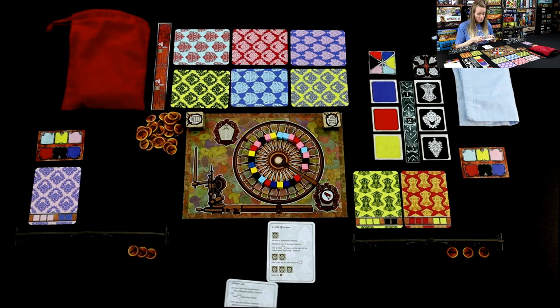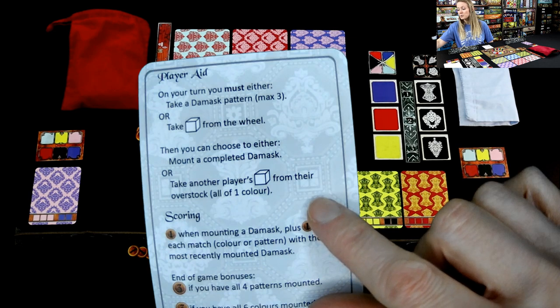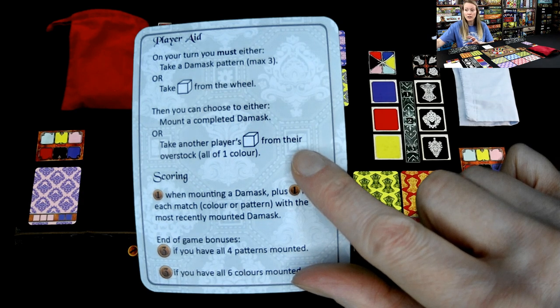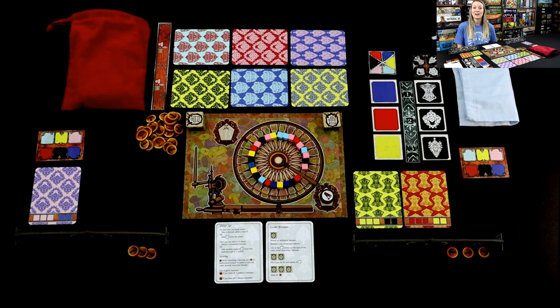I'll place it right there in front of me and now I can place cubes on it. All I do is reach into this bag and pull out a new card to replace it. It's in a bag because you don't want to see the patterns or the colors — this is all secret. I like to go in the middle and just pull one out and set it right there. That is my turn. I did the 'take a damask pattern' action, and then I can do an optional turn: I can mount a damask or I can take another player's silk cubes from one color area.